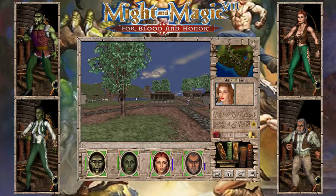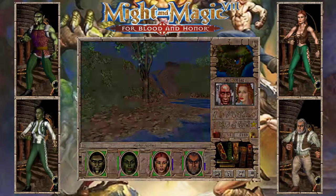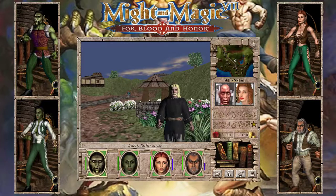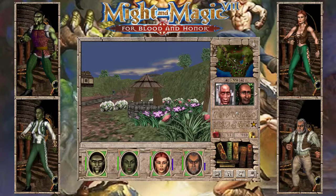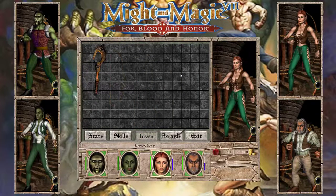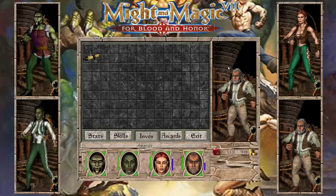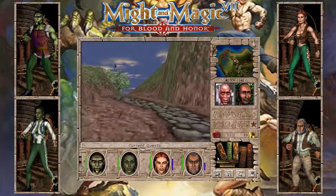Specific NPCs can be found simply by reloading the game until they appear. The scholar provides unlimited item identification as well as additional experience, while the cartographer casts wizard eye at expert level, meaning that we can see enemies and the projectiles they fire at the party on the minimap in the top right corner. Learning more basic weapon and armor skills is optional at this point, but useful mainly because we will soon have inventory space problems and this way we can immediately equip a few items we want to keep.